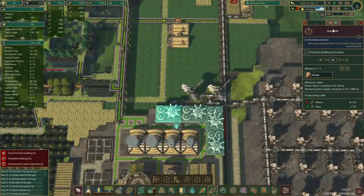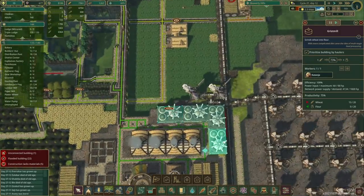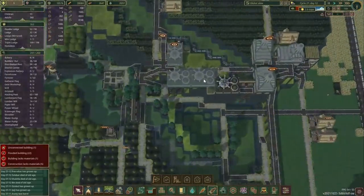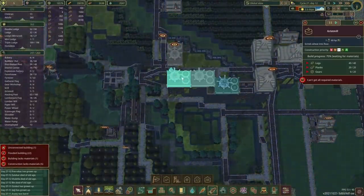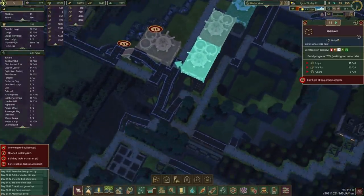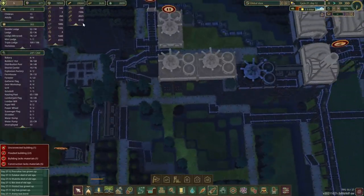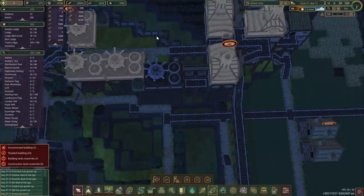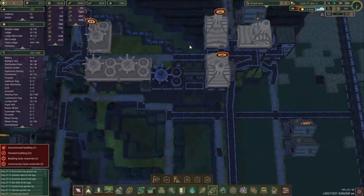One of them is working. Let's pause them all — the other few should be built rather quickly as well. Right now we've got 7,300 bread in storage, which is quite a lot.